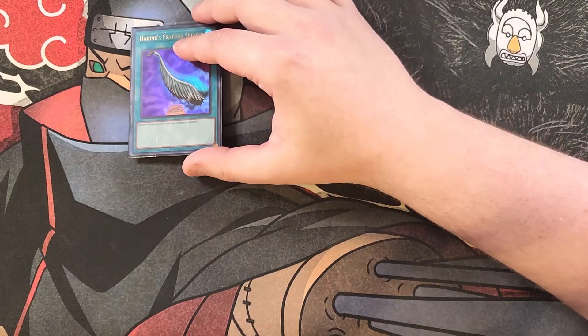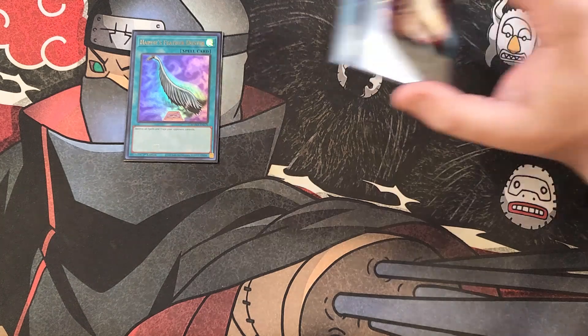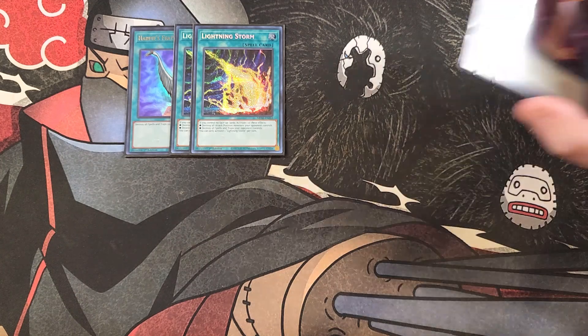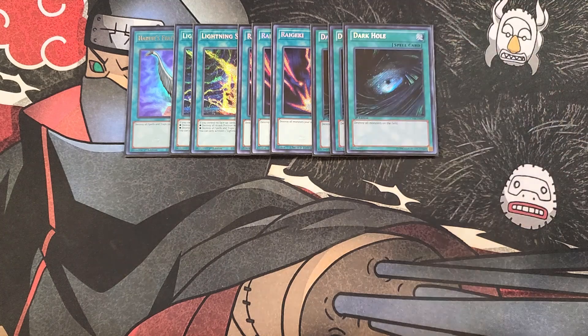For the spells, we start with a single copy of Harpie's Feather Duster — one of the most powerful board breakers in the game, dealing with all of your opponent's back row. We then play two copies of Lightning Storm, which deals with your opponent's back row or their attack position monsters, though you need to control no face-up cards to activate it. Speaking of monsters, we're also playing three copies of Raigeki, which deals with all the opponent's monsters so you can go in for an OTK. We then play three copies of Dark Hole, which just deals with the entire field. We're playing all the destroy-everything board breakers at three, so you're guaranteed to open one and go second, clear the field, make your big spider, and OTK.